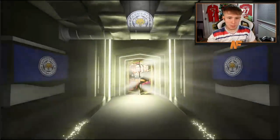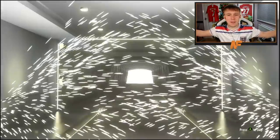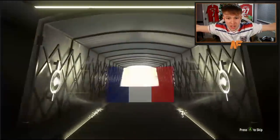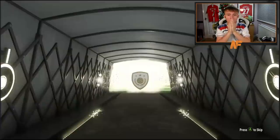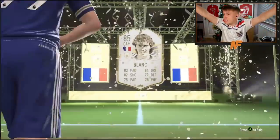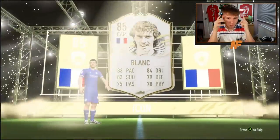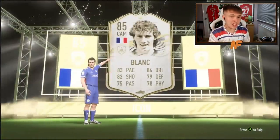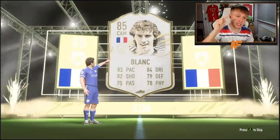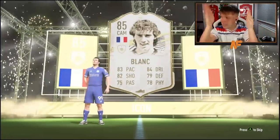All right, here we go — he's got a base icon. It might be quite laggy because he just opened a pack before this one. The lag adds more dramatic effect surely. French... come on... no... Zidane... oh. Blok! Blok is still good, it's really laggy but Blok is still good. Zidane would have been sick, but Blok is actually a dub. That's a sick pool — very very good CDM, or if you want to move him to center back, that is sick. Quality pull!